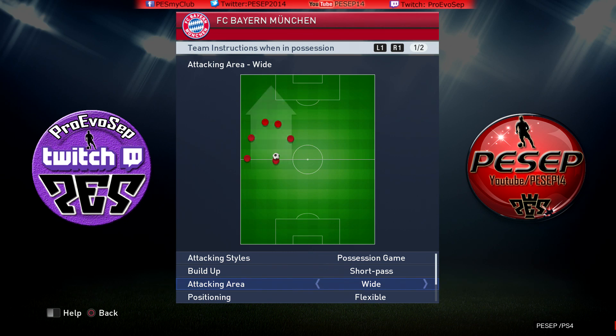With Bayern Munich, avoid attacking directly to the middle. As you can see, Schweinsteiger on the ball — you give it to everybody and then Alaba overlaps. There you go, Muller, bang. You have to have a little plan in your head every time you attack. If your attacking area is wide, this is the way you play. Don't be predictable, but your main counters have to be on the flank.